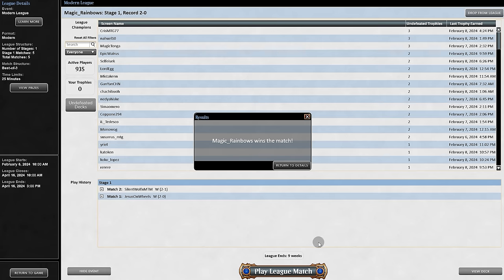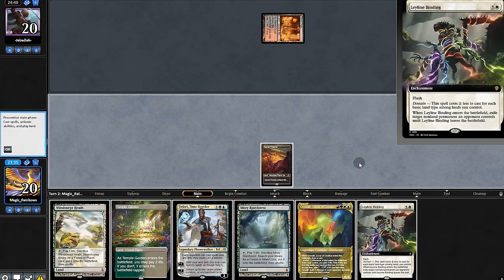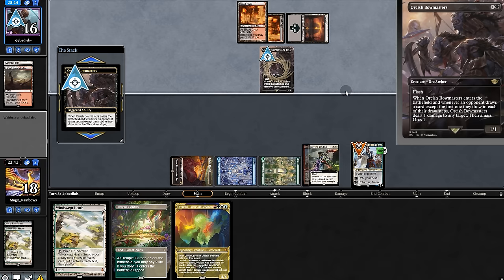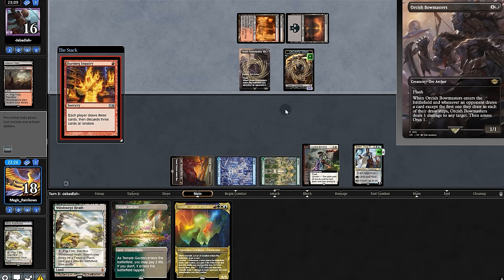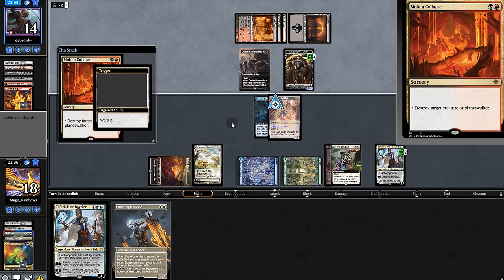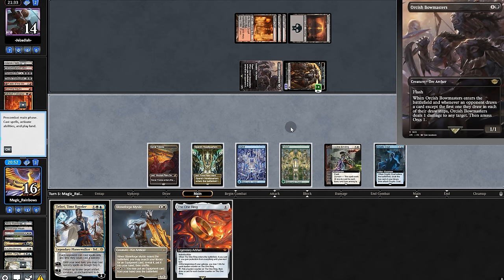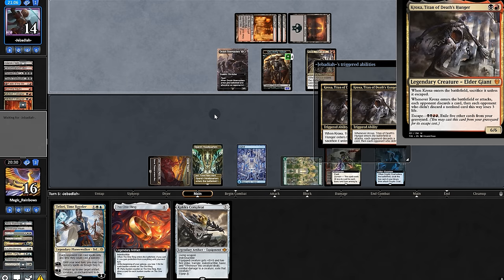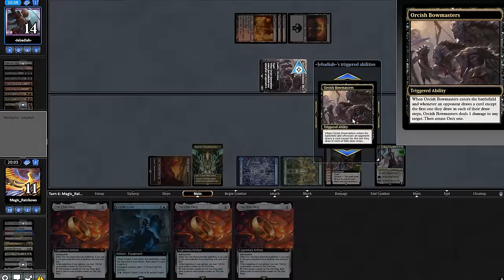The wins just keep on coming. Opening hand's pretty bad, we'll mulligan — slightly better, we'll keep. Play a Binding, that's nice. Opponent dashes Ravioli, we'll Binding it and opponent passes. More land. We'll play the fairy and pass. Opponent blows the fairy with Blowmasters and Burning Inquiry — we each draw three and discard three at random. That will trigger Blowmasters, giving them a 4/4. Draw a Mystic — how about we play Coat, cloaking a Leyline, then we'll pass. They take out our creature, Ring — that's pretty good. We just gotta deal with Blowmasters first. We'll play Mystic finding Call Complete, to draw out the removal — like that. Then we play Cryptic Coat. We can come back next turn, bounce Coat to hand, and we find another Ring.